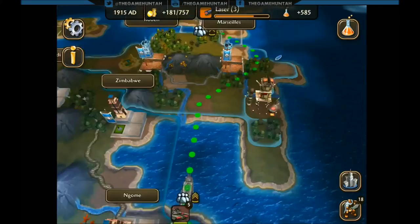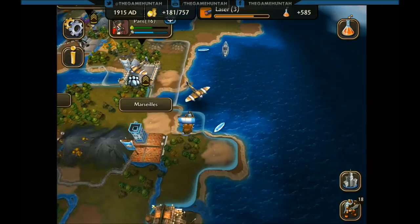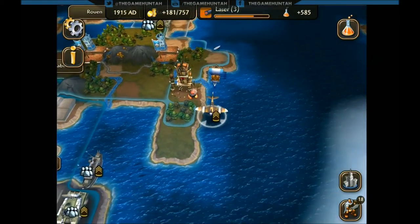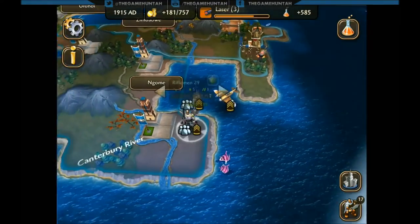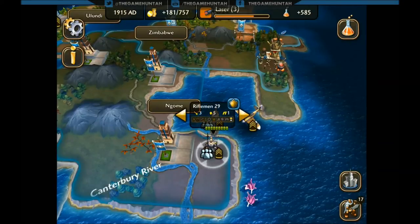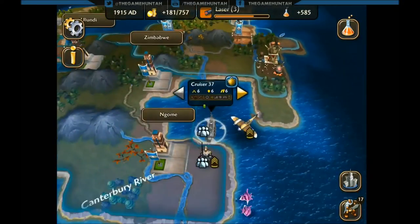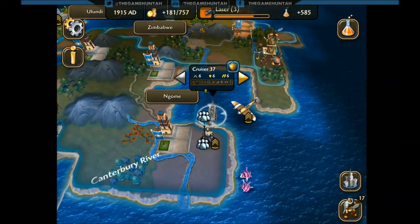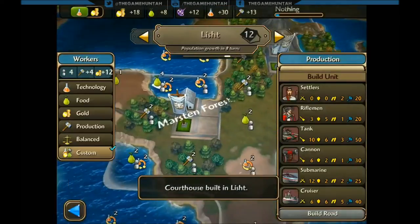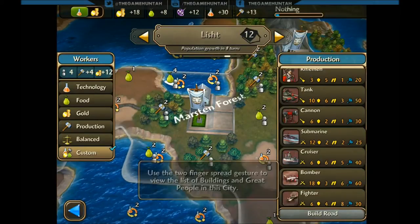Let's continue — I got control of Paris, finally finished the French, and I'm moving against Zimbabwe. I really need to get rid of the Zulu. I know some of you asked why the game looks a little bit laggy on the stream — the game on the iPad runs really really smoothly, so I apologize if it looks weird on stream, but that's just the way it is.